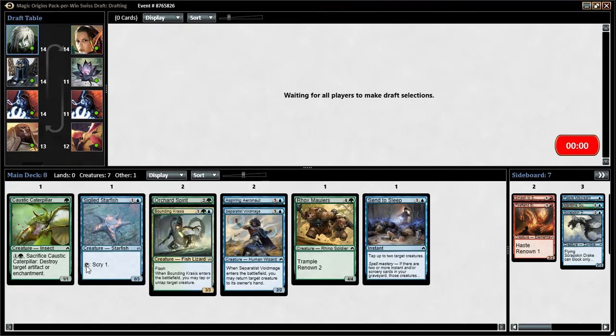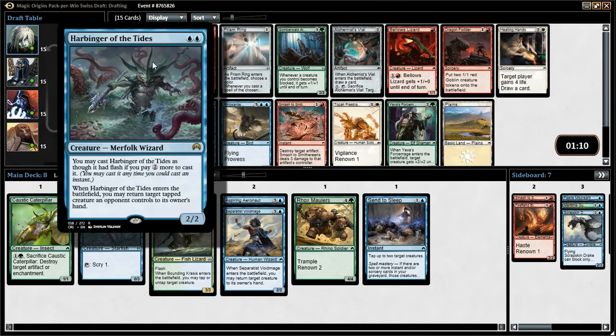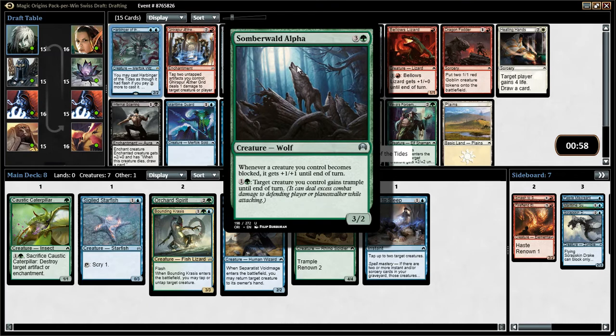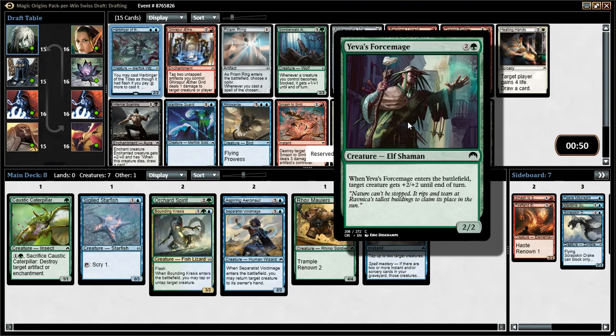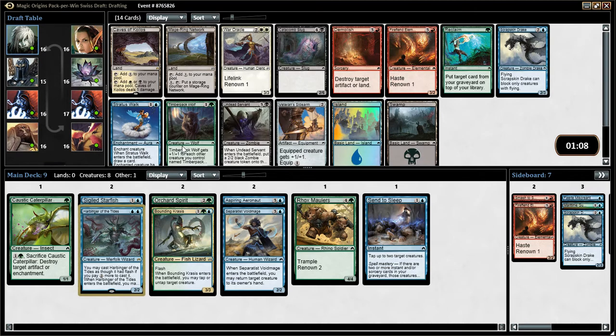After the first pack it looks like we're going blue-green with a little bit of control - got tap target creature, tap or untap creature, return target creature to hand, and tap creatures. Rox Maulers is a nice big finisher if you can get it renowned - turns into a 6/6. We start pack two with a Mythic - Harbinger of the Tides. You may cast it at flash speed; pay two or more to cast it. Also got a Symbol of the Alpha which is not too bad, but I think I'll take the Harbinger - it's double blue but that's okay.